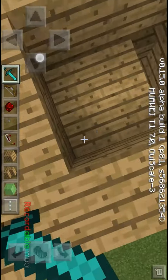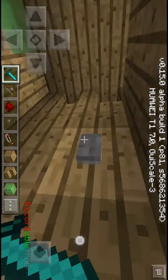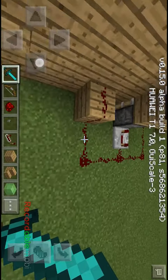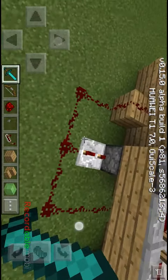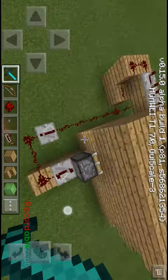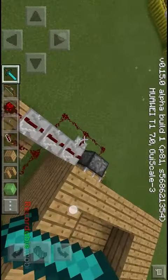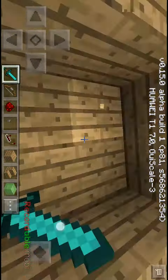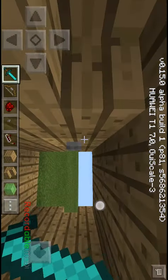So how this works: there's redstone there connected to this button. When you press that button, the redstone signal will activate this first piston, and then after that will activate this piston, and after that will activate the last piston on top, which you can use just to climb up here. Like this.